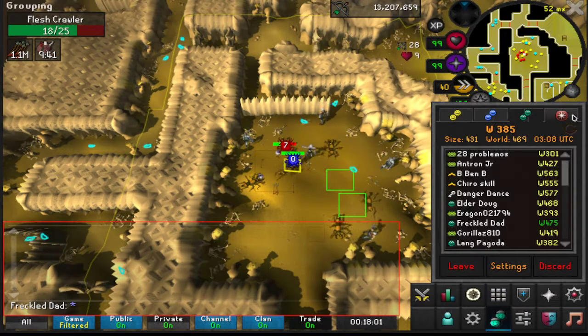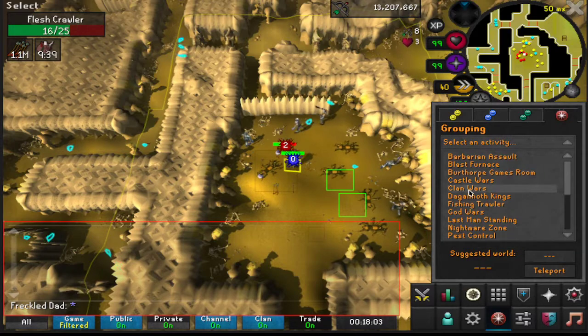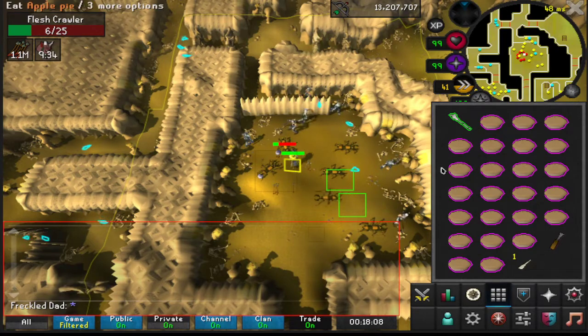And when you bank, we simply use clan wars teleport, bank, and grab your things. You're good to go.